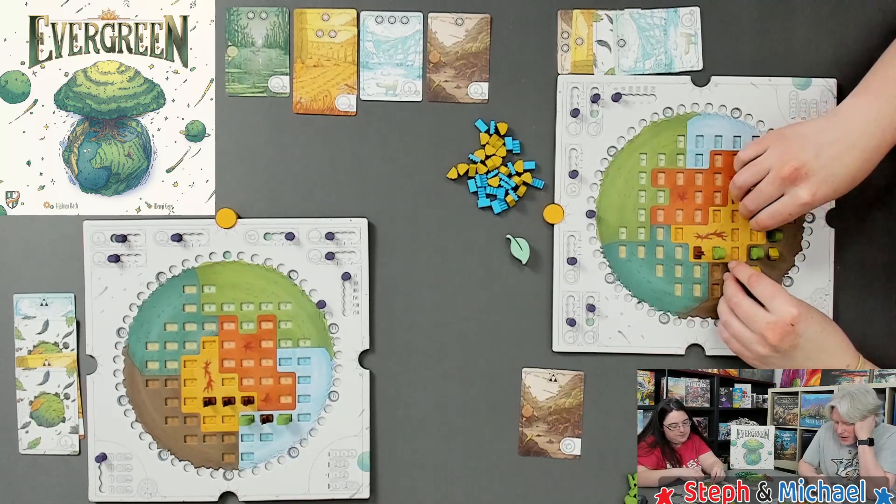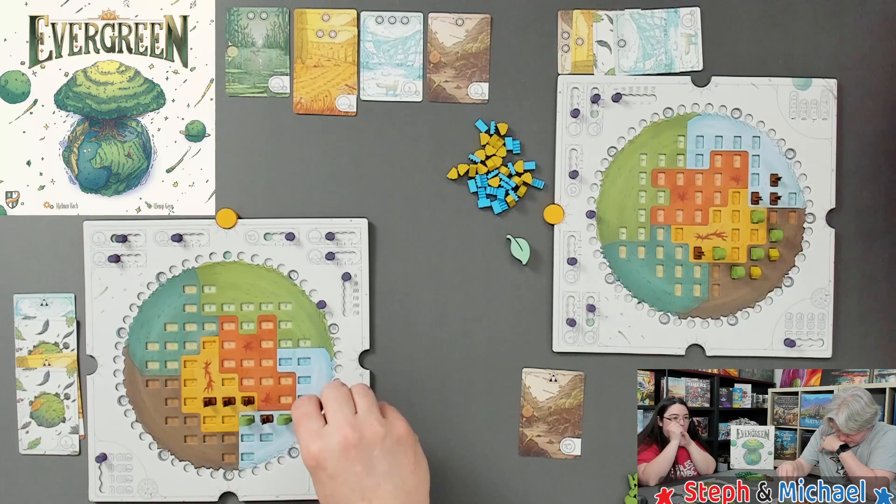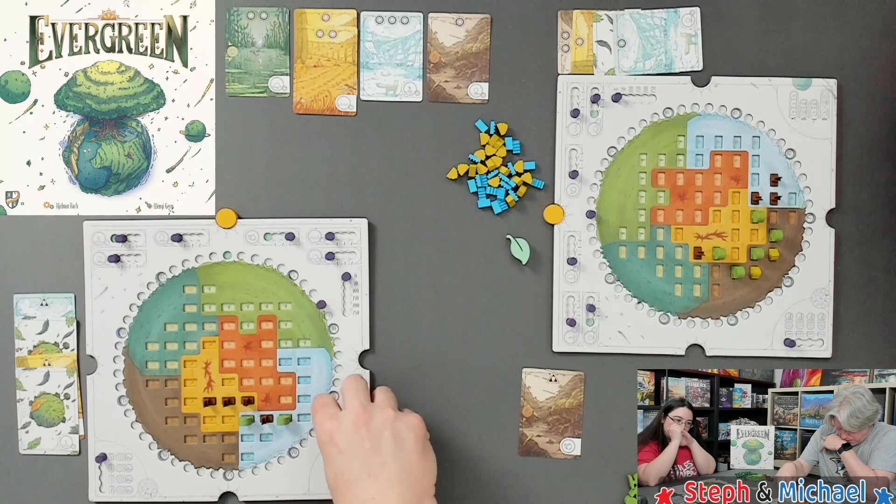I'm doing two growth actions here. I have two sticks and then I do some growth — that's growth, that's some growth. I'm debating how much I care about connected forest. Steph claims she's already beaten me by a lot but I'm not sure about that — she's up eight points on me.